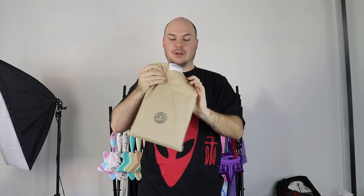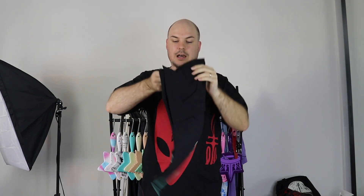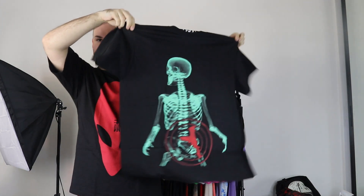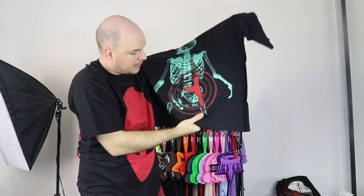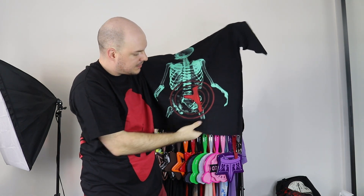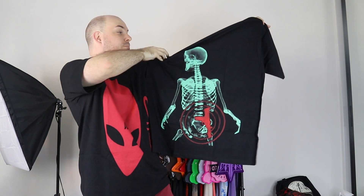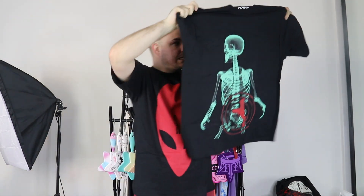Next up we have Two Weeks, which was one of my favorites from this collection. Let's have a look. This is sick! I ordered this in a large as well. It has a really cool skeleton on the front and then this symbol that looks like a gun or an ancient symbol - it does look a lot like a gun, which might be a little bit of a message. The back is plain. Let's pop this on and see how it fits.